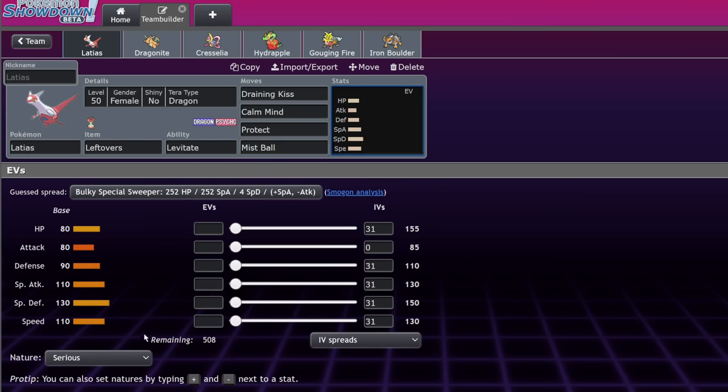Minior is good luck. Alcremie has Decorate so it can sit with Malamar in 'yeah sure I guess.' Duraludon is 'yeah sure I guess' for Eerie Impulse. Regigigas — I'm sorry, it's not happening. We tried Slacking Weezing. Regigigas Weezing is the same concept: 160 attack, decent bulk and speed. But Regigigas is bulkier on the special side and less bulky on the physical side, which matters a lot in this format. They have the exact same 160 attack stat and there's nothing it clicks that Slacking wouldn't. Good luck — it was good in Dynamax and just fell off hard.